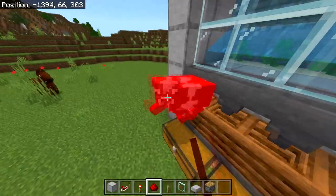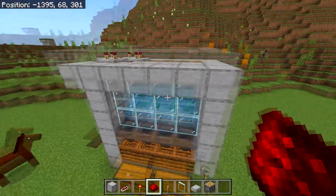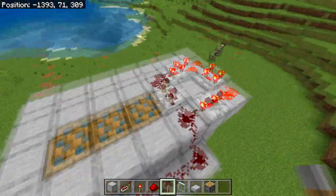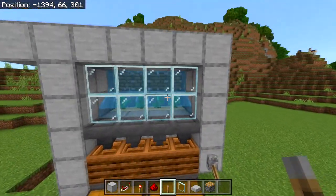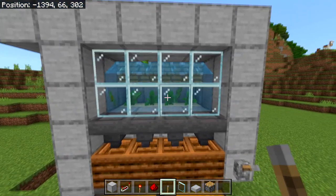The farm is now pretty much done. To activate it, place a lever, activate it once, then destroy it quickly — this will start the redstone going around the circle and the pistons will activate. Then head down and flick the main lever to start the farm.